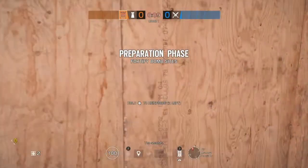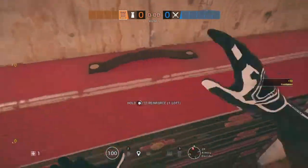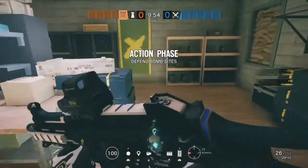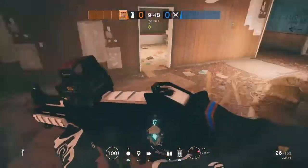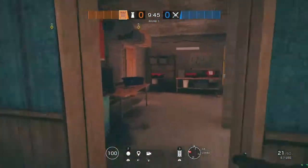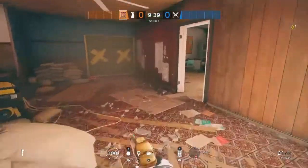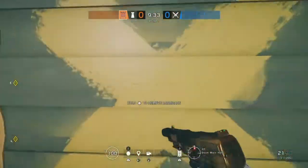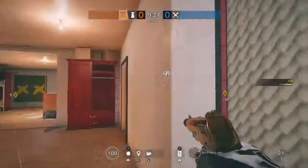With Castle, you're going to reinforce the attic walls right here in the armory corridor. Once you're done reinforcing the walls in the armory corridor, you're going to run right into armory, break the bottom of this window, run all the way down to the garage, then break the bottom of this window. After that you're going to run all the way back upstairs. You're going to make this window in dorm hall a castle barricade.